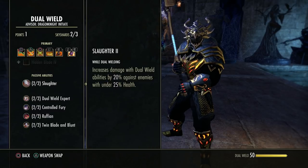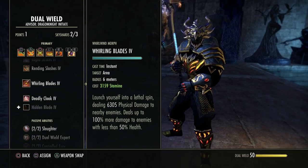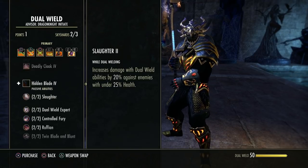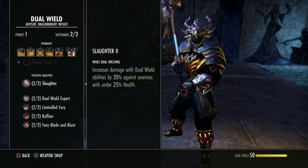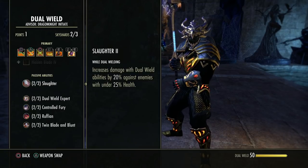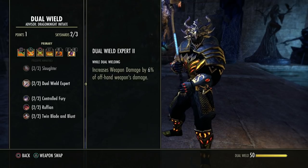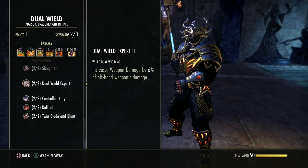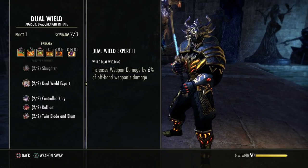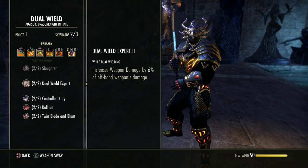The lower the enemy's health, the better. If you have an execute skill that gets stronger at low health, this passive stacks on top of it — they do work together. This increases the weapon damage of your offhand weapon. In dual wield, your main hand has stronger weapon damage even if both weapons are identical; your offhand hits for less, so this passive closes the gap a bit.